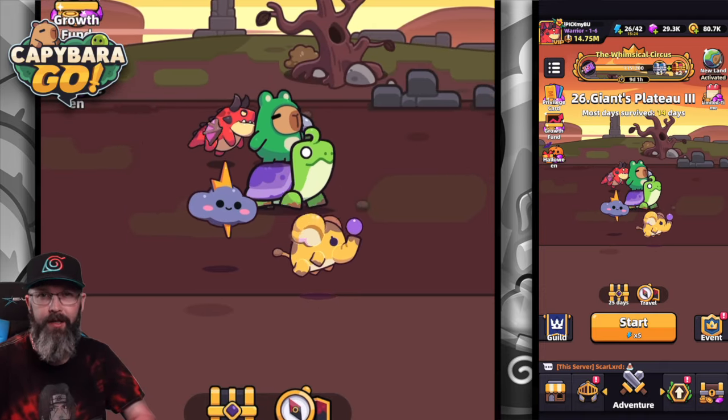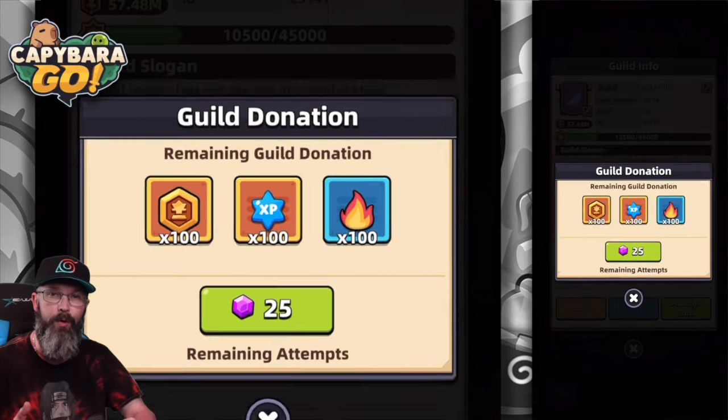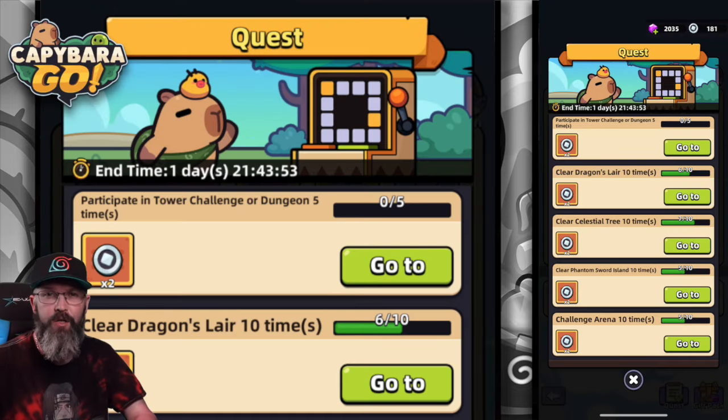They also fixed an issue with guild donation not being counted. I didn't see that on myself, but cool — they're fixing bugs. I'm really going to be looking forward to this one, which is reduced completion requirements for some of the cappy cappy machine tasks.